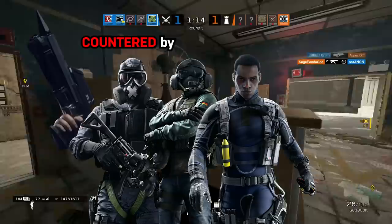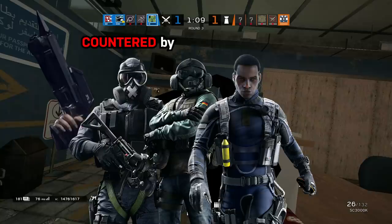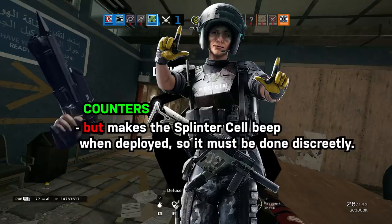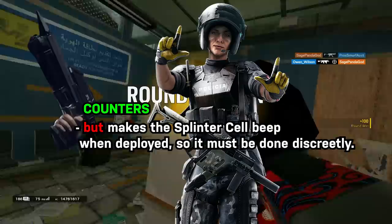Or, if the enemy has been tagged down to one HP, defenders themselves. Mute jammers affect the Argus, and Jaeger ADSs and Wamai magnets can catch the projectile mid-air. Getting a mirror window open with the SamCam is more easily said than done. When deployed, the SamCam makes a very distinct beeping sound, which will usually end with its destruction via bullets.